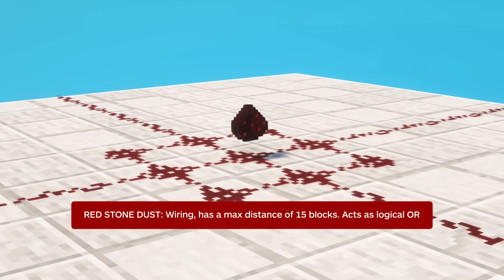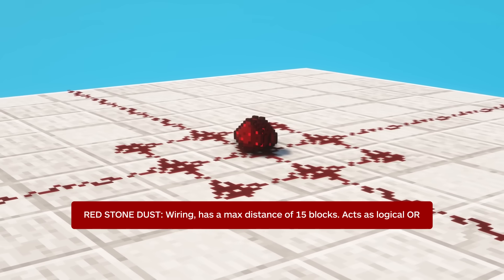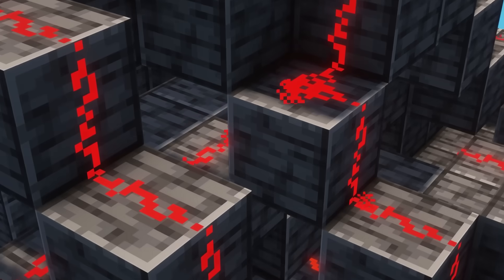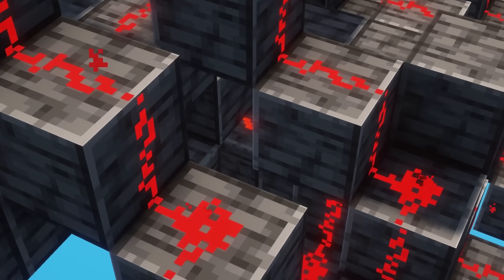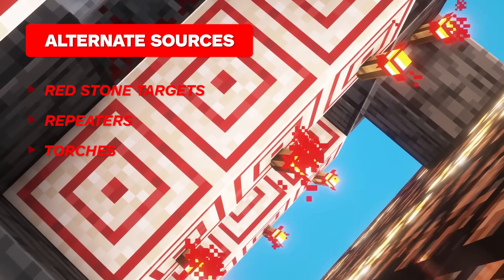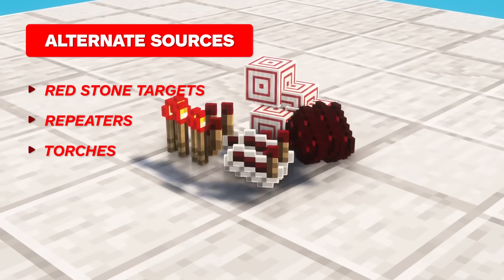For the uninitiated, redstone dust acts as our wiring in Minecraft. It has a maximum distance of 15 blocks, and it acts as a logical OR, meaning by itself it will output a signal as long as one of the inputs is active. There are tons of other components you can use to change how redstone inputs and outputs work, like redstone targets, repeaters, torches, and more.